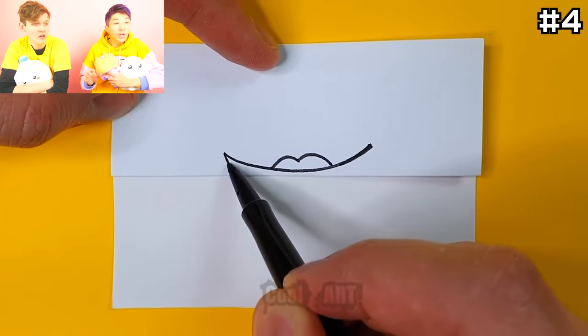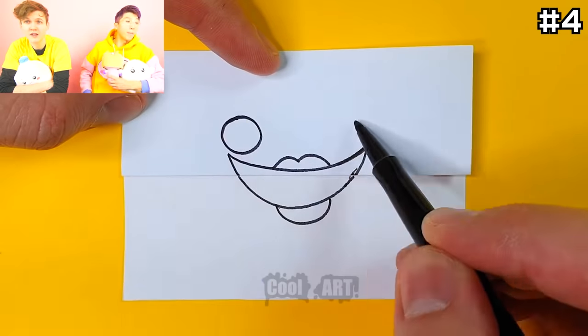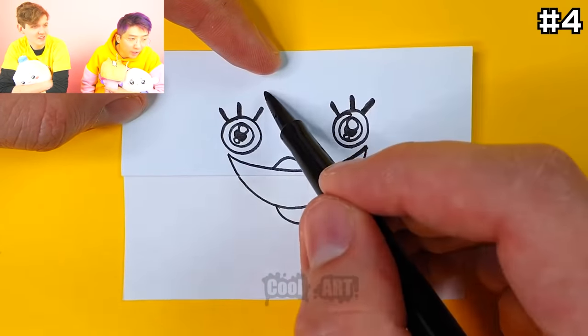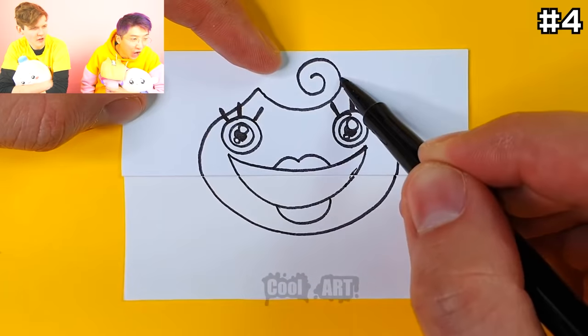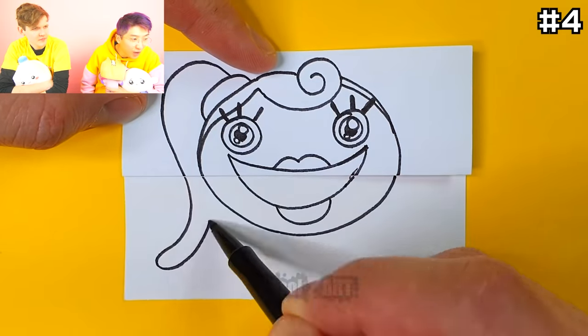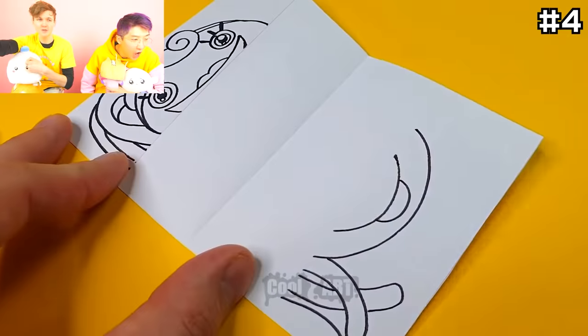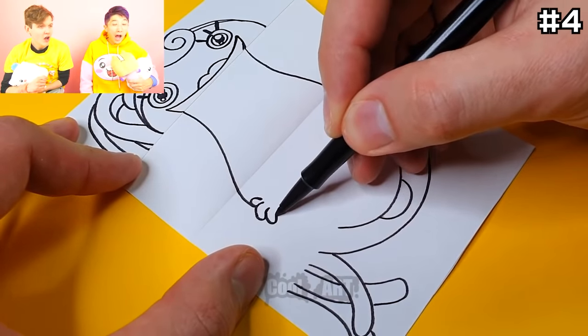This is some crazy Cassie Bassie Mommy Long Legs Poppy Playtime paper art! This is gonna look really cool when it's finished! They're drawing Mommy Long Legs, I think! So there's like a fold in the paper — I bet when they open it up, it's gonna be some crazy illusion!